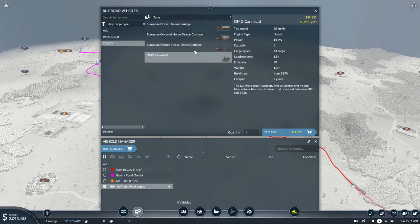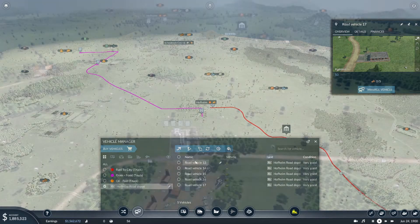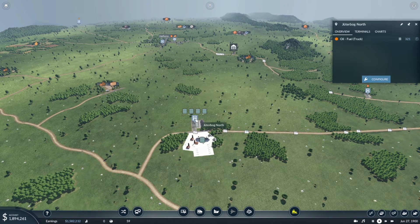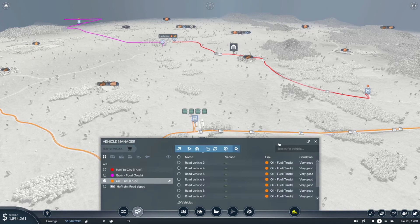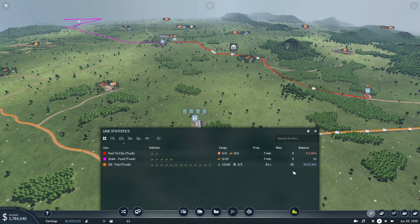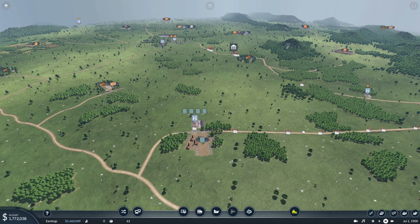Let's buy some cargo trucks for the food line — I'll choose the diesel truck again. Looking at the fuel line, it's overfilled, so I'm thinking about building a train for that route. For now I'll add some more trucks, but the real plan is to repay the loan first and then build a cargo railway here.